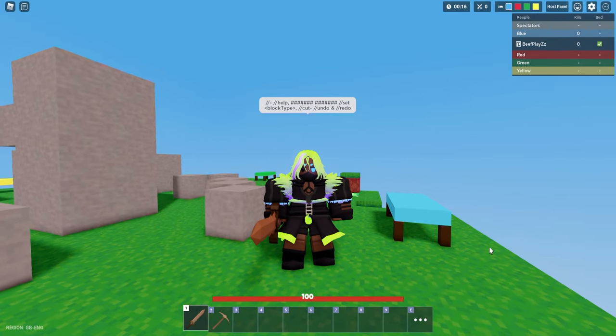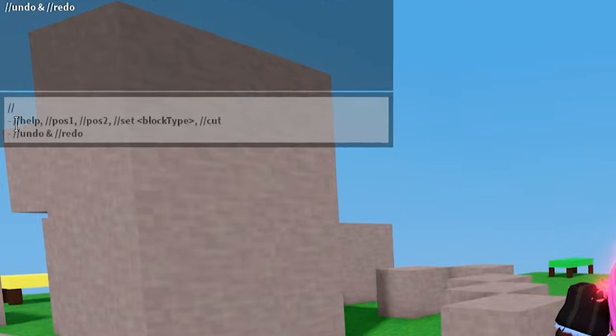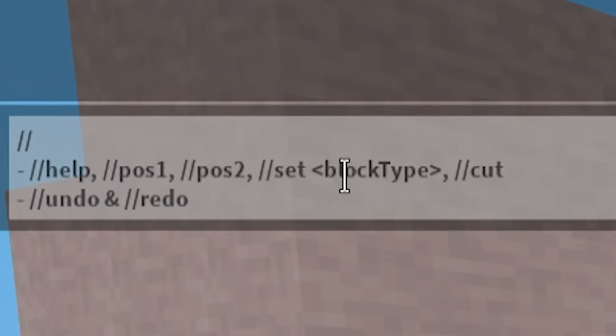There's a couple of commands that you guys need to be aware about first. If we go into chat, you can see that there's Help, Position 1, Position 2, Set, Block Type, Cut, Undo, and Redo.